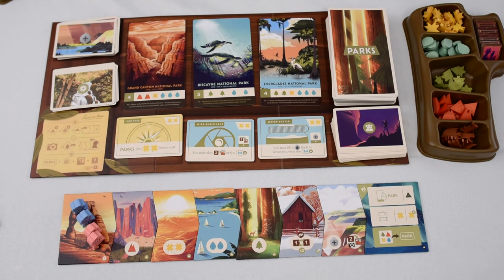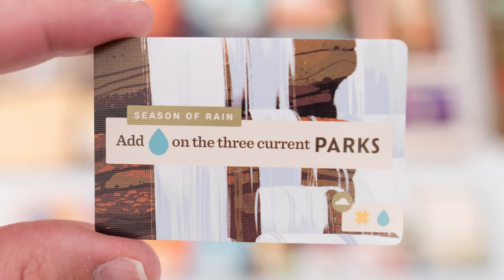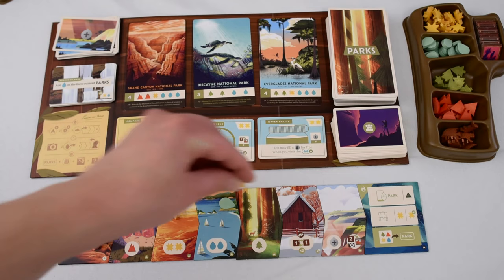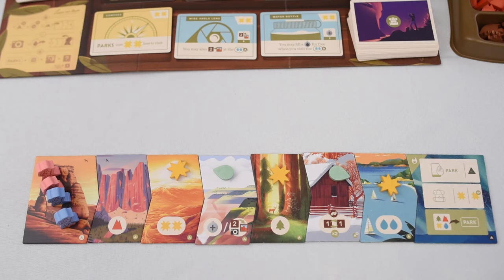Each player should now place their hikers on the trail head tile. Also, we need to flip the top card of the season's deck. We'll be playing four total seasons, so each season this card will change. The center shows a special effect that will only take place for your current season — we're going to ignore that for now as it makes more sense later. But if you look at the lower right, there's also a weather pattern. In this case, sunshine and water, repeating until you run out of tiles. You do not place one on the trail end tile. Now we're ready to play the game.